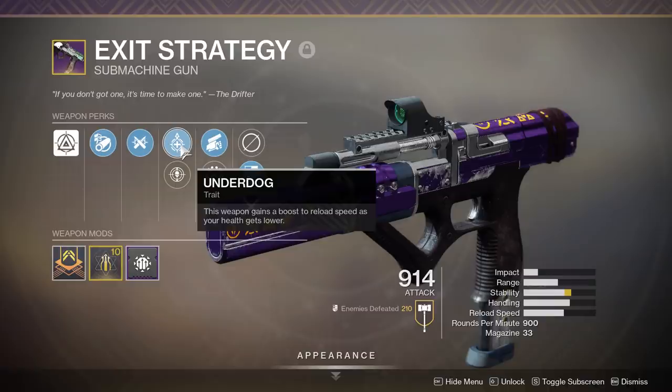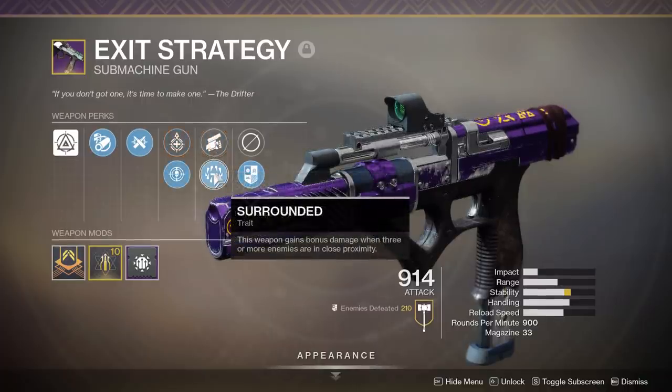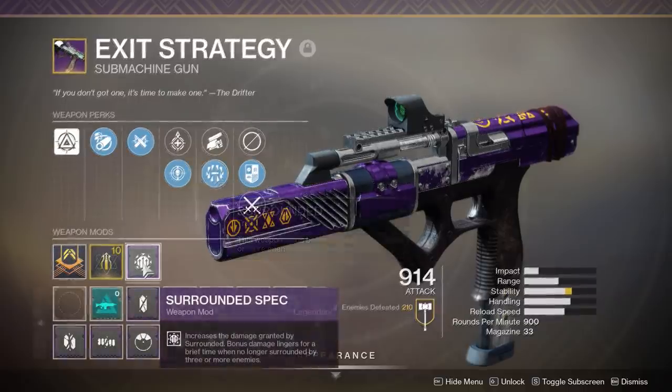Now we get to the traits. First up, we have Underdog — this weapon gains a boost to reload speed as your health gets lower. Kind of a garbage trait previously; in D1 you actually got a boost to range as your health got lower, and I would have preferred that version. It also comes with Swashbuckler — this weapon gains increased damage from melee kills and kills with this weapon. A very good trait for both PvP and PvE. And finally, we have Surrounded — this weapon gains bonus damage when three or more enemies are in close proximity. Obviously an easier trait to proc in PvE, but it does substantially throw that damage up, especially when paired with Surrounded Spec.